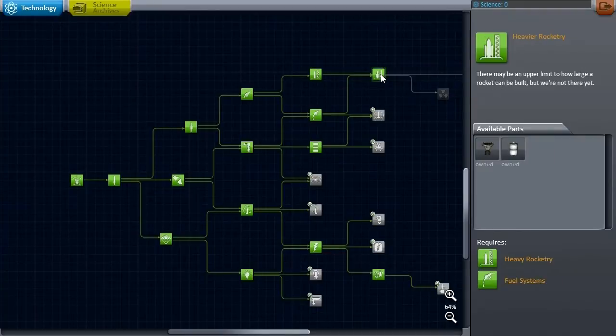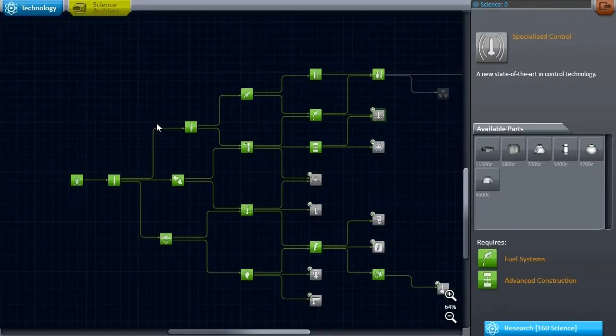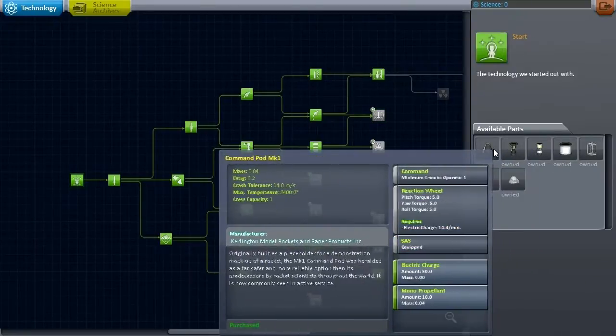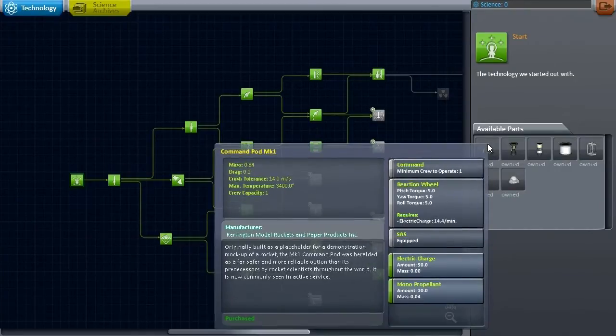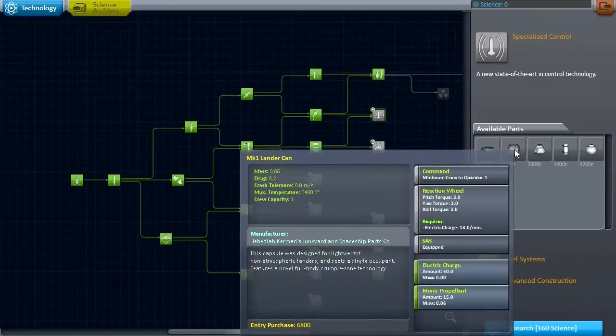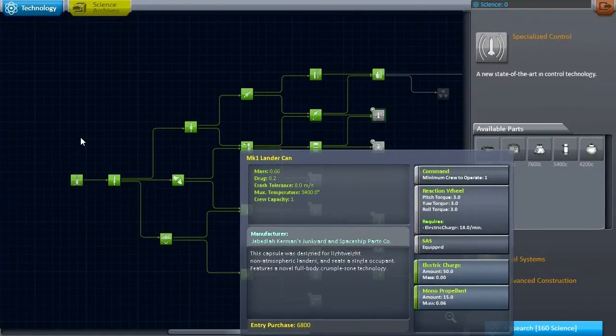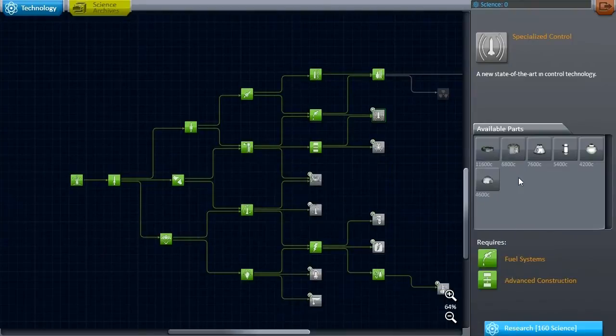This is the current state of our tech tree. I had originally purchased some of the heavier rocketry components in order to save Merman Kerman, but I neglected one simple fact: the rule for this series is that none of the missions are probe-controlled. That means I need to have Kerbals inside the pods going to rescue him, but I only have this pod which carries one crew member. I could put two such pods on the ship, but that's not in keeping with my elegant design philosophy. What I really should have gotten was one of these lander cans.